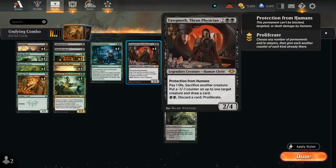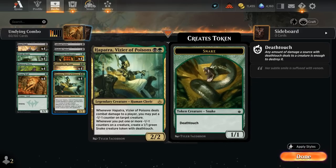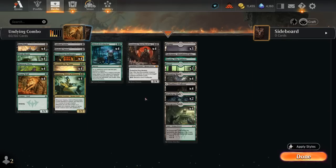Another great combo with Yawgmoth is Hapatra, Vizier of Poisons — a 2-mana 2/2 legendary human cleric. Whenever Hapatra deals combat damage to a player, we can put a -1/-1 counter on a target creature. But more relevantly, whenever we put one or more -1/-1 counters on a creature, we create a 1/1 green snake creature token with deathtouch. So we can potentially make a 1/1 snake whenever we go through the process with Yawgmoth and Young Wolf.